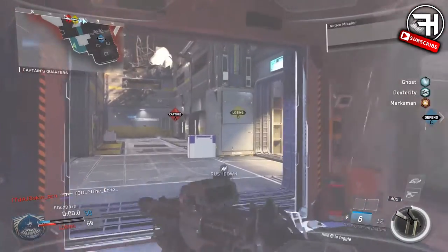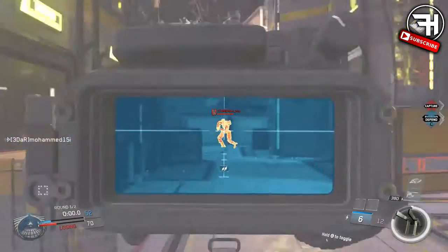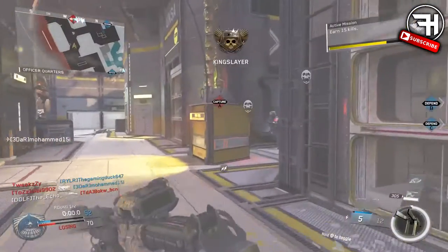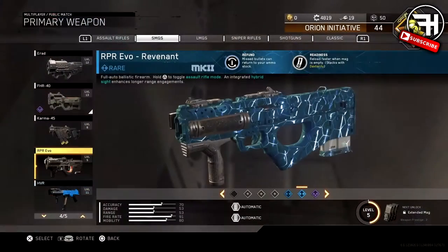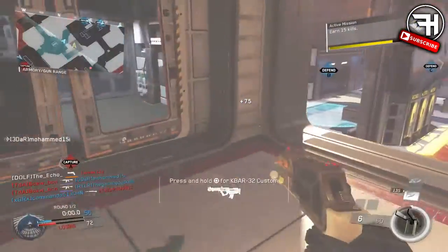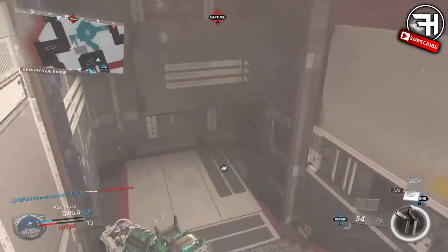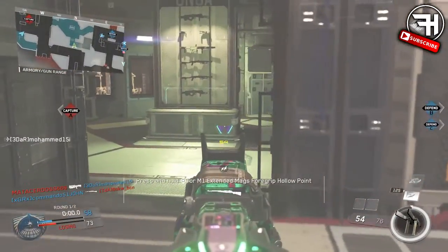Here we can see a screenshot of somebody getting an epic camo called Hippie Camo and a rare variant of the RPR in a supply drop. The RPR looks absolutely insane — I love the camo on it. I don't have a screenshot of what the Hippie Camo looks like on its own, but if it's an epic it better look good.